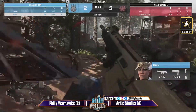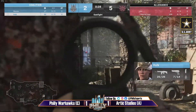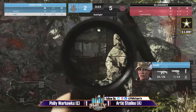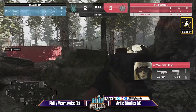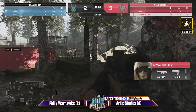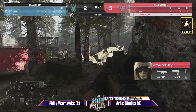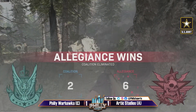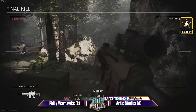They seem to be doing well with that gun but Hulk is taking shots. Grenades flying — Wombo also taking quite low. Wombo taken out by Vibe — now it's up to Hulk to survive. Arctic Studios might just wait this out for the objective. The kill goes and Arctic Studios taking a 2-1 lead over the Philly Warhawks — this next game could be it.